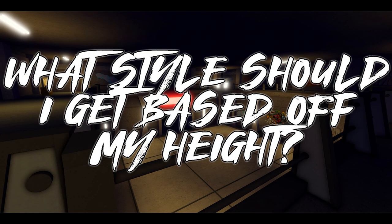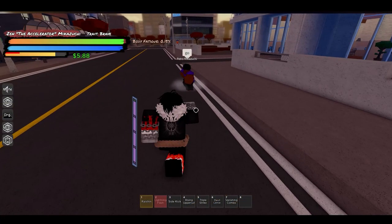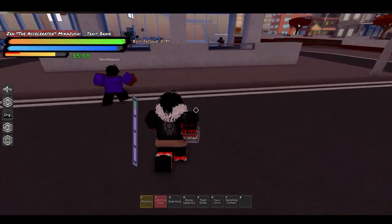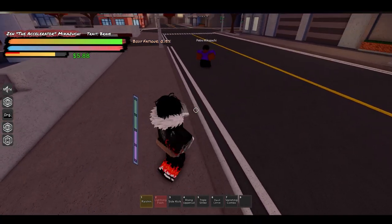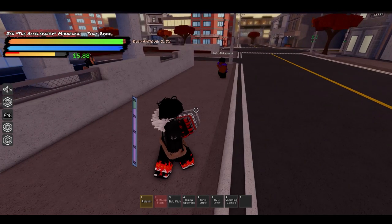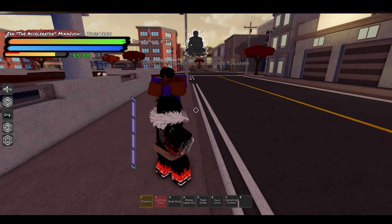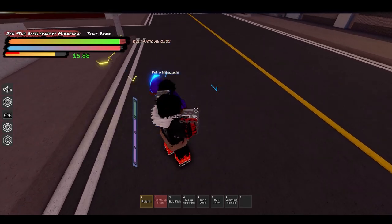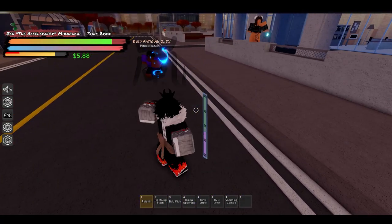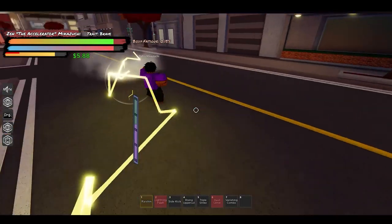The difference between a short and tall character: when you're short, you have faster running speed and striking speed; when you're tall, you have more reach and do extra damage. Make a decision based on preference — if you're tall and want to capitalize on range, get Taekwondo. If you're short and want to be really fast, go for Raishin, Boxing, or Capoeira. If you want to do huge damage, get Advanced Brawl or Muay Thai.